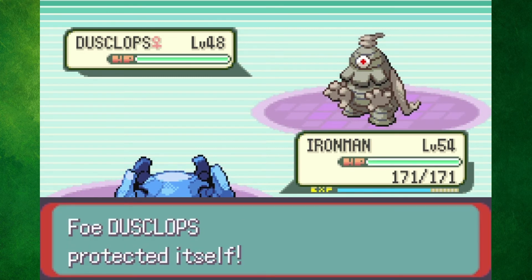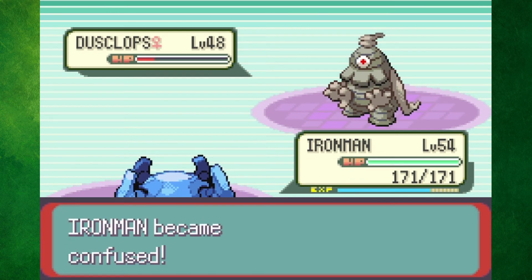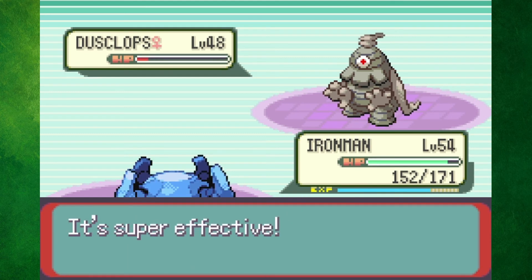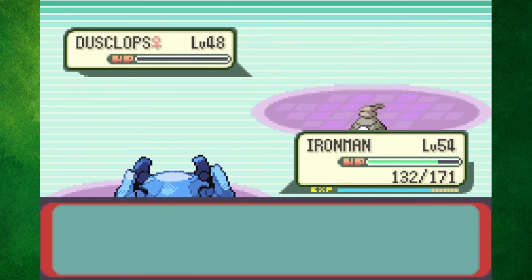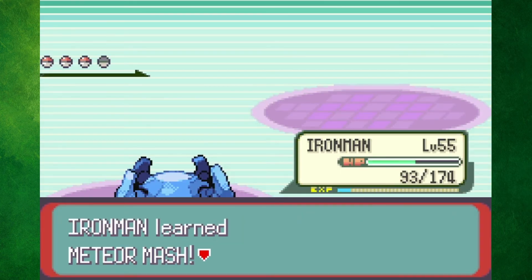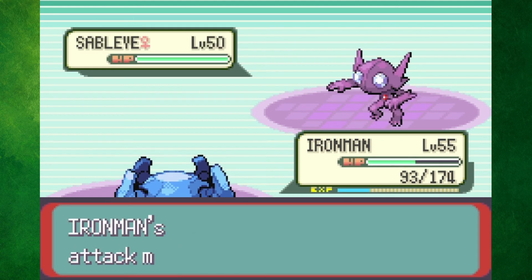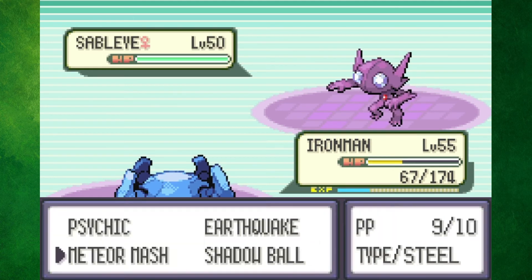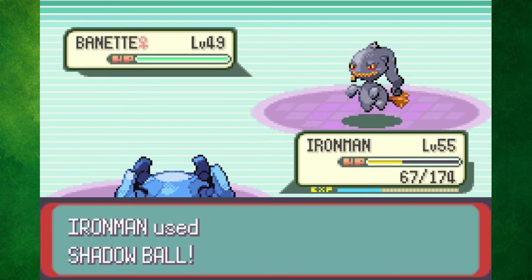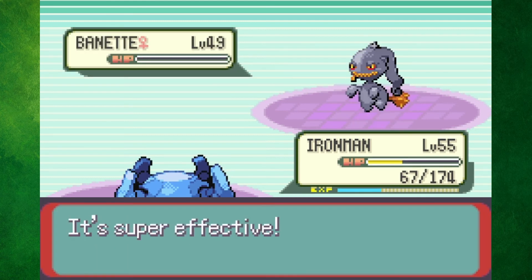Next up was Phoebe, the Ghost-type Master. Dusclops went down to a Shadow Ball and Earthquake after Phoebe used a Full Restore and I hit myself in confusion. Her second Dusclops and first Banette also died to some Shadow Balls, as I leveled up and got Meteor Mash in the process. I of course missed my first Meteor Mash, but the next one connected to one-shot Sableye, and Phoebe's second Banette also went down in a single hit.